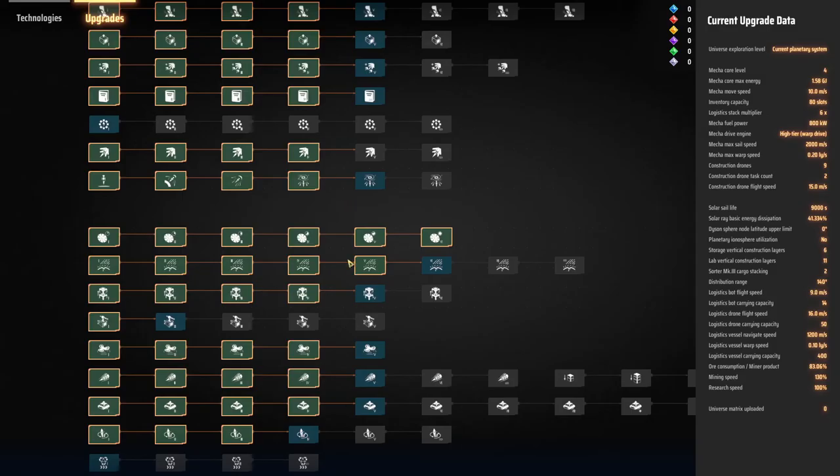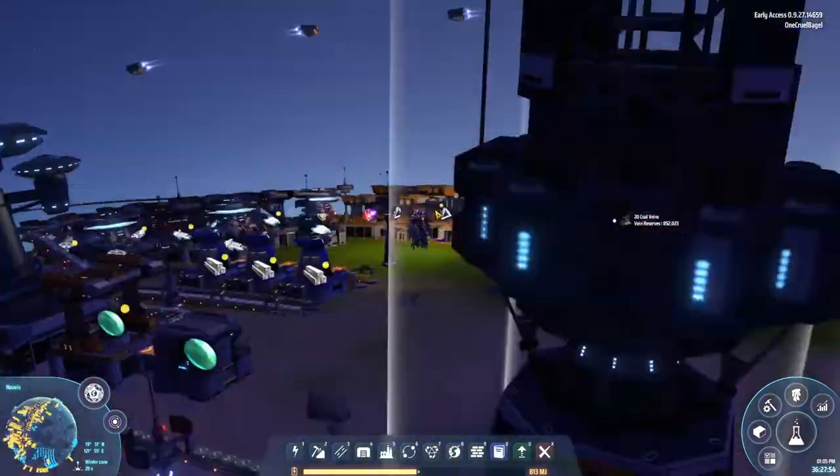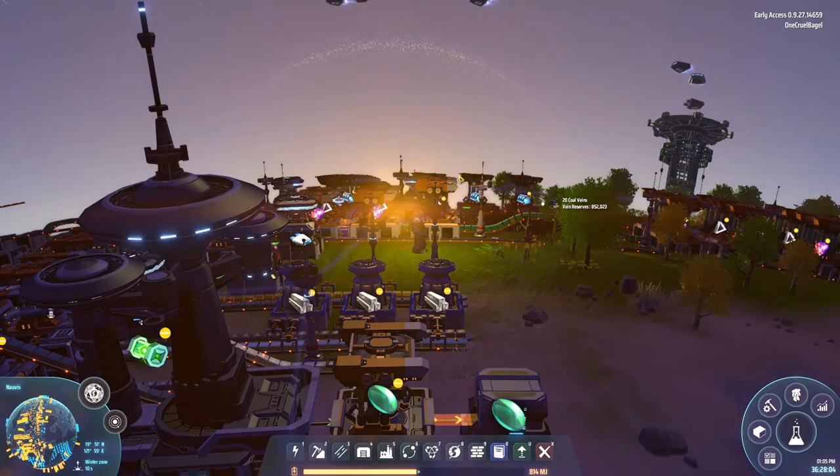I've also done research into ray transmission efficiency, which boosts the amount of energy that actually makes it through the atmosphere. We've got 41% energy dissipation, so in order to get 4 megawatts down to the planet, you need to provide just under 8 megawatts because you're losing almost half of it. If I boost the efficiency by doing these researches, then in order to get 4 megawatts down to the ground, maybe I'll only need to produce 7 megawatts or 6.5 megawatts. It's not that we're producing more power from the Dyson Swarm - it's that we're able to get more power down to the ground.